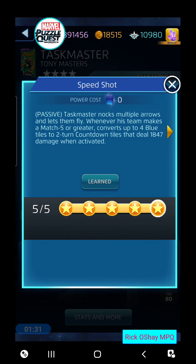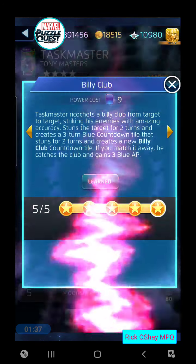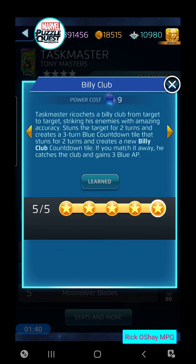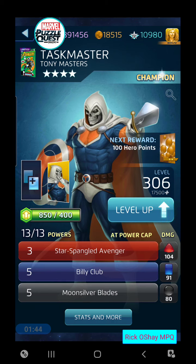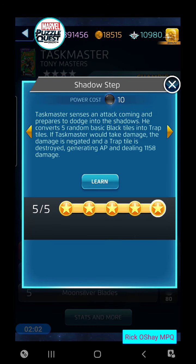We're going to change his blue ability from Speed Shot, which I really do like, over to Billy Club. In a one-on-one match, Billy Club is fantastic since it can stun the enemy for two turns with only a one-turn gap in between. And Moonsilver Blades is an excellent damaging ability, learned from Moon Knight's Green.